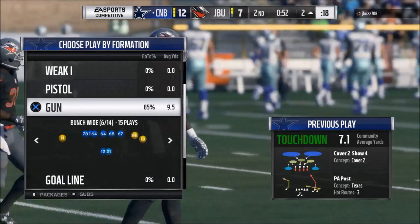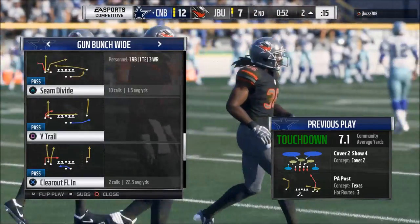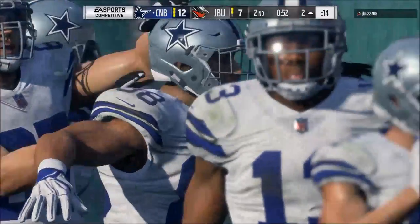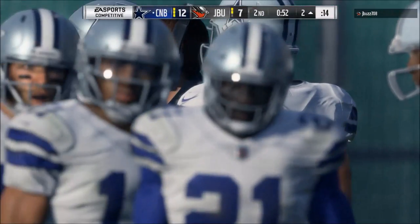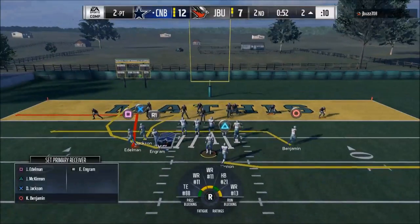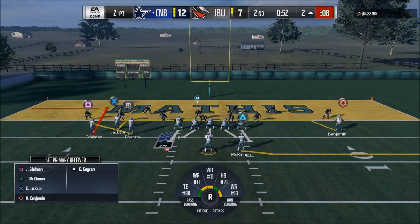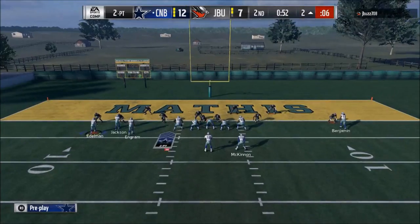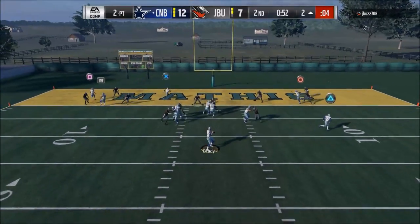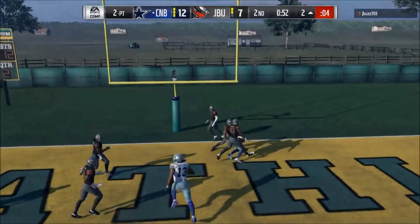The cool part about the dollar 3-2-6 is the cover 2 blitzes and pass rushing angles are really good. You can get a lot of good pressure and run a lot of man coverage — which is something most packages don't have in their repertoire. That's what the dollar 3-2-6 really brings to the table.